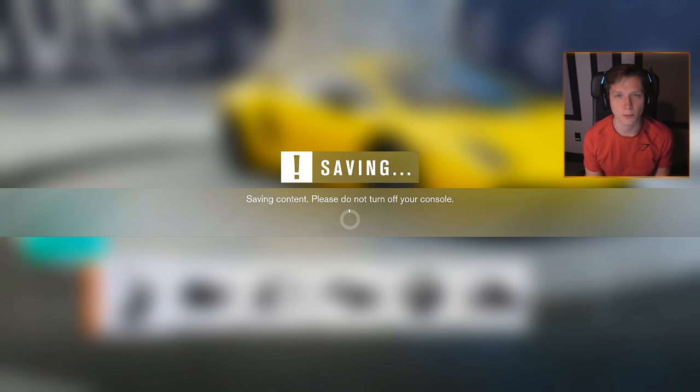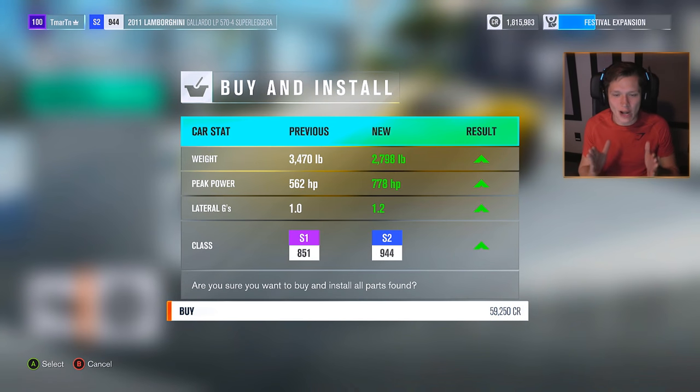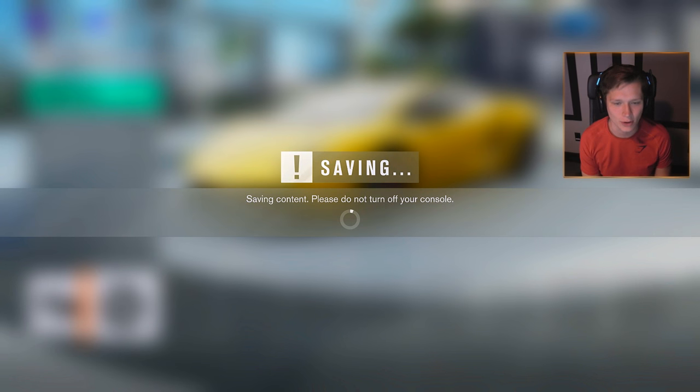Let's see what we could do for engine upgrades. For around $60,000, we are going to take this thing from S1 to S2 class. We're going to reduce the weight and we're going to add a couple hundred horsepower. It's pretty exciting — I can't wait to get this thing on the road. It's going to be a beast.